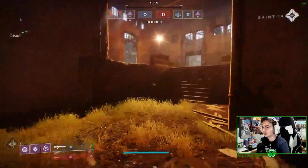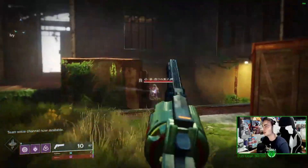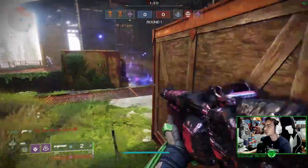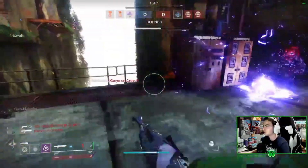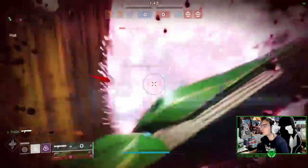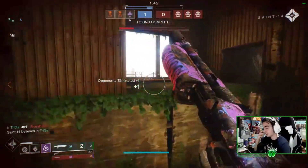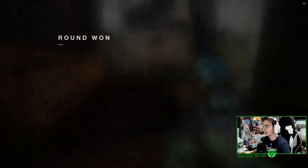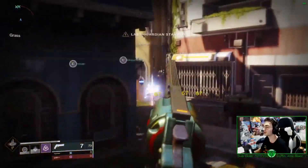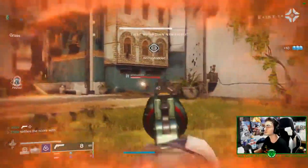For the God Roll in PvP: in the Sight slot you want Hitmark HCS, and in the Magazine slot you want Ricochet Rounds — or High Caliber Rounds, but Ricochet Rounds is the go-to. For the perk combination, after using this gun for quite a while, I've found that Opening Shot and Rangefinder is definitely the best combo. With Opening Shot you get improved accuracy and range on the opening shot of your mag. For the Masterwork slot, you definitely want Range, though Stability is also nice for Hand Cannons.